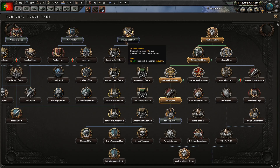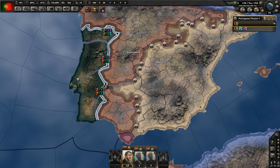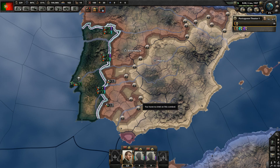We do have some political power stockpile but we'll need it for a referendum and to start justifying war goals. Republican Spain is winning, which means we should attack them first. It is imperative that we are at war with both of them before the Spanish Civil War is over.